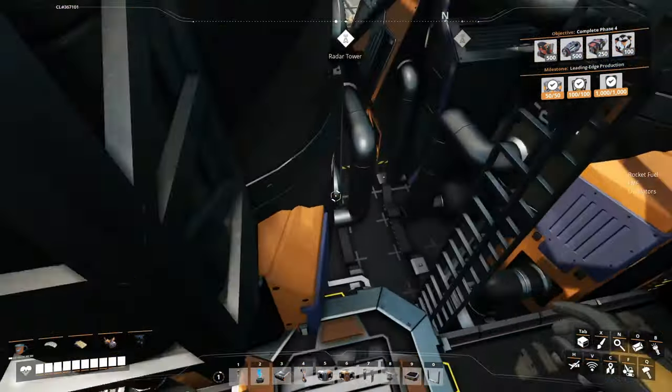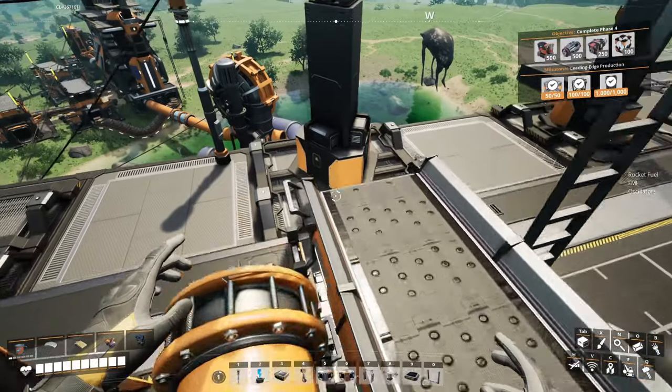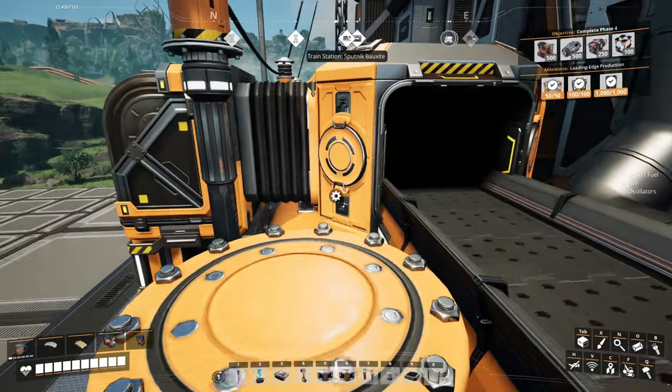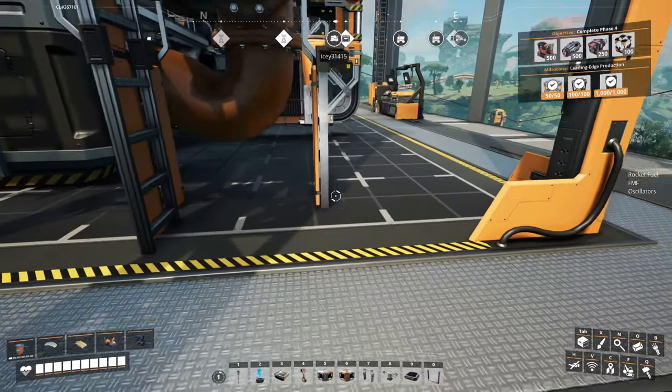I do want to note that this build has a tiny bit of clipping with these mergers and splitters and stuff in the corner. If you don't like that, that's totally okay — if you want it to be perfectly clean, just build these two sets one tile further away.